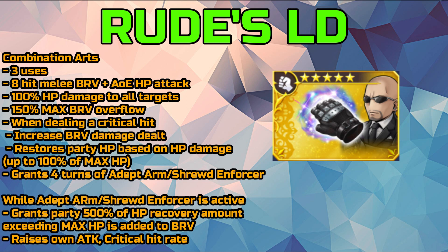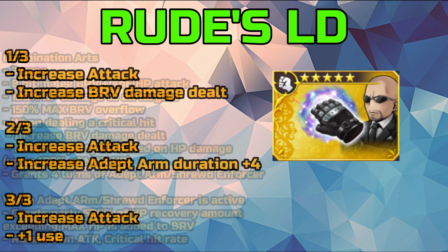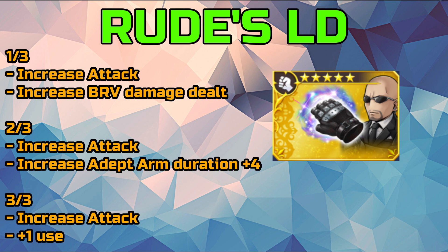This time around, the HP restore will be up to 100% of the max HP of your party, and will grant 4 turns of Adept Arms or Shrewd Enforcer — again one of those translations that could go either way. Basically this buff grants the party a 500% HP recovery amount exceeding their max HP being added as brave. Think of it like an HP overflow, but instead of HP going past their max HP, it is added to their brave. This will also raise his own critical hit rate and his attack. At 1 out of 3 limit break, this increases his attack and increases brave damage dealt. At 2 out of 3, increasing his attack again and increasing the Adept Arm buff by 4 turns. At 3 out of 3, increasing his attack again and adding 1 extra use for his LD ability.